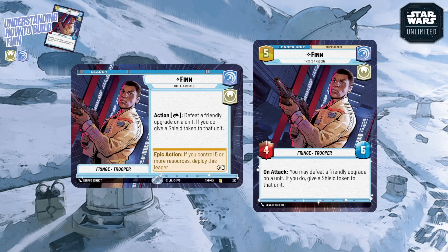You can defeat any friendly upgrade — including experience tokens — to gain a shield token on that unit, which can be really handy to protect it. Shield tokens sit on a card and absorb incoming damage instead of the card taking damage. When Finn is deployed, he has the same effect but now triggers on attack. You can potentially get both effects in a single turn, since leaders always come in ready — so you can use his zone ability, then deploy him and attack to trigger it again.